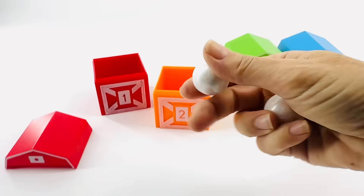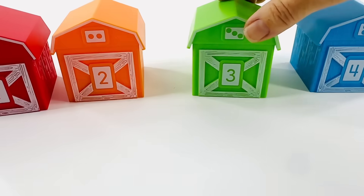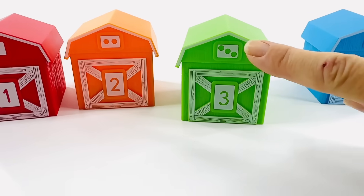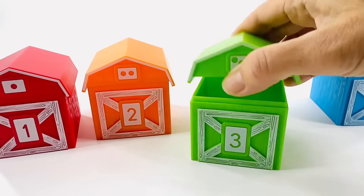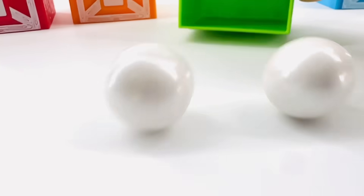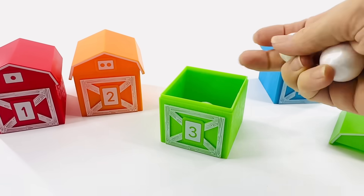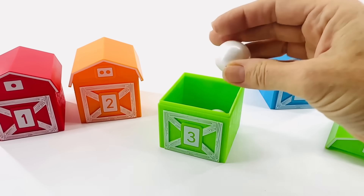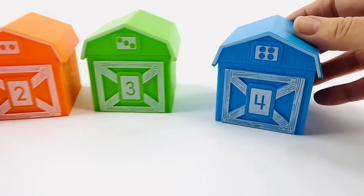There they are. Let's count them. One. Two. Now let's count the green barn. Help me count the dots. One. Two. Three. I think I know what's inside. It's balls. Let's count them. One. Two. Three. We need the number four. So I'll bet it's this one.